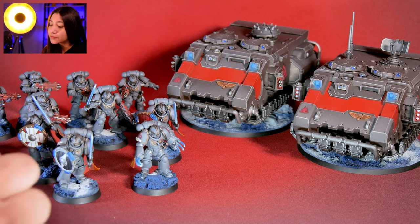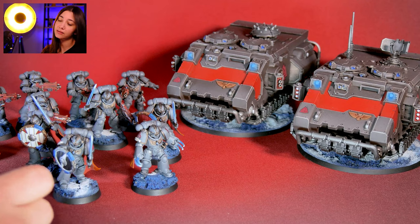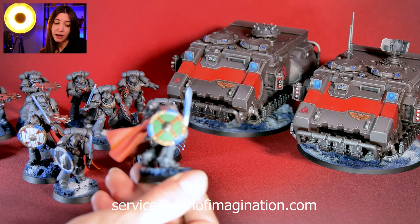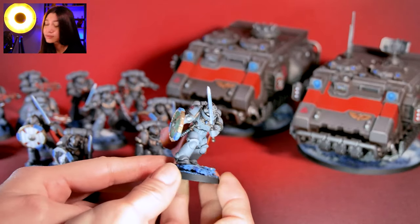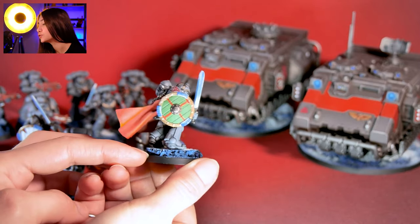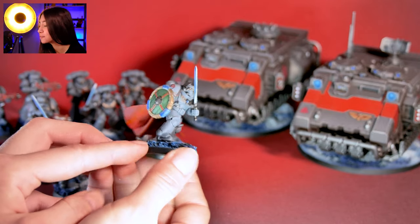Here we have our 25 intercessors, first of all, and they are painted at level 4. They have custom shields and helmets that are actually 3D sculpted by us according to our client's wish, and those parts took a little special care — more of a level 5-ish, I would say, how they've been painted.